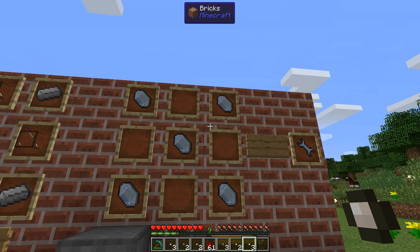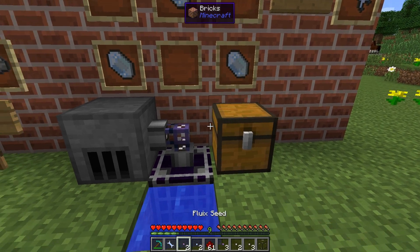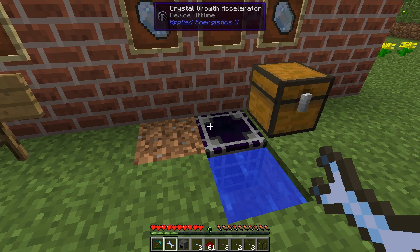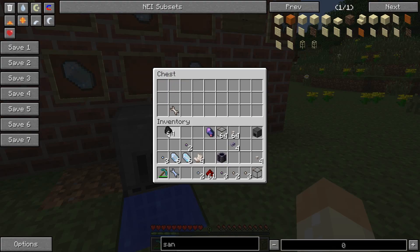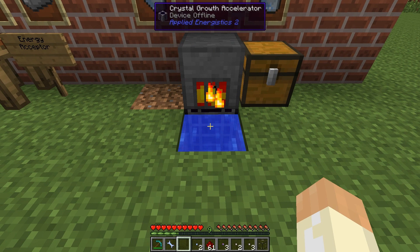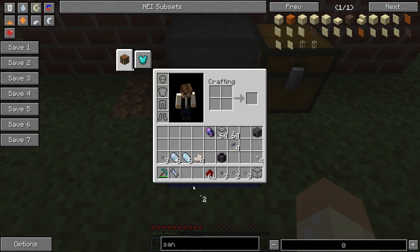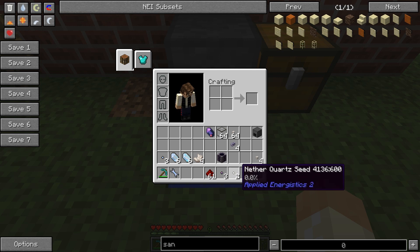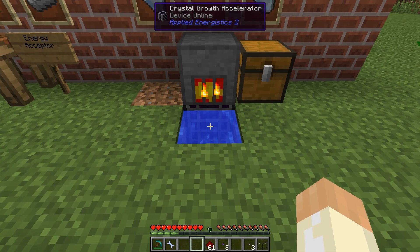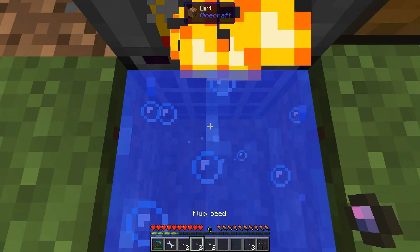An easy way to move things around is to craft the wrench. There are two types, from certus or certus quartz. Simply shift right-click to dismantle things. Let's load it with coal — it starts to burn and the accelerator goes from offline to online. Now we can throw our seeds in: the fluix seeds, the nether quartz seeds, and the certus seeds. We'll let that run. It's of course much much faster than just having a pool of water. Yeah, we're already at six and eight percent, so of course much faster.